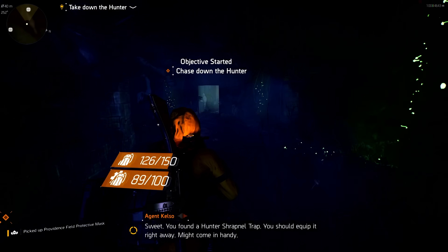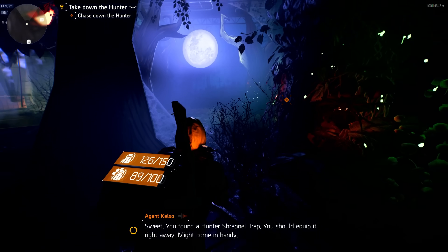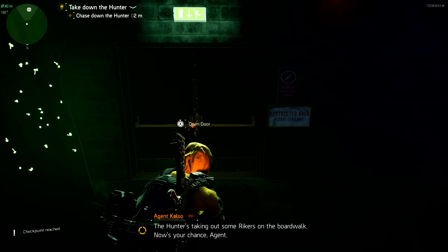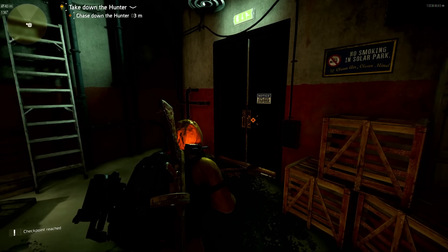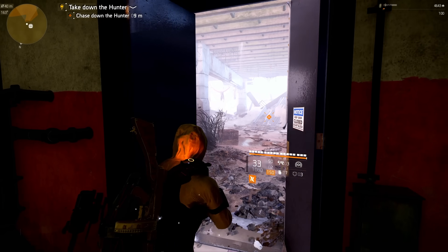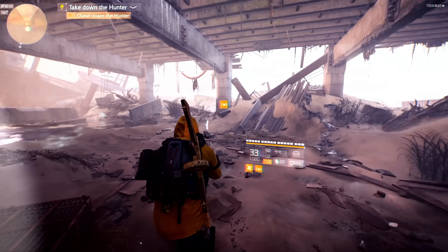You found a Hunter shrapnel trap — you should equip it right away. Chase down the Hunter. The Hunter's taking out some Rikers on the boardwalk. Come on, now's your chance, Agent. Go, go. Let's get him. Where is he? I thought I had to kill him in the Haunted House.